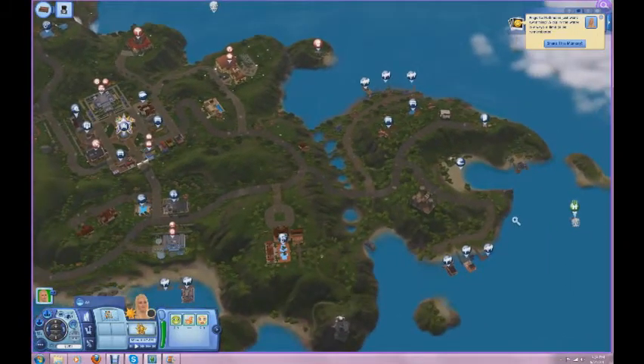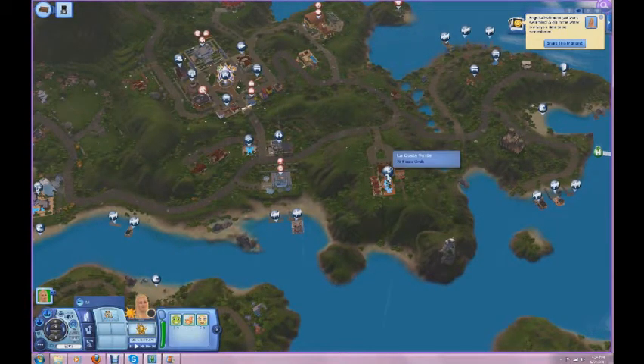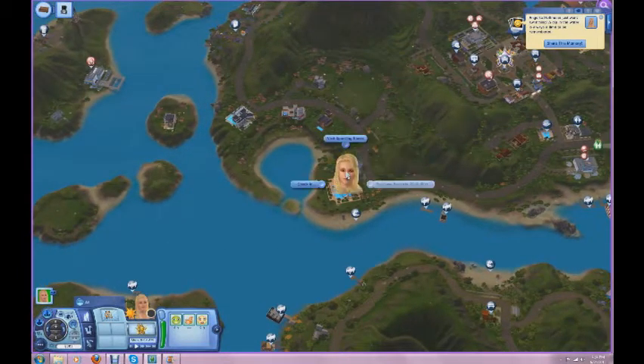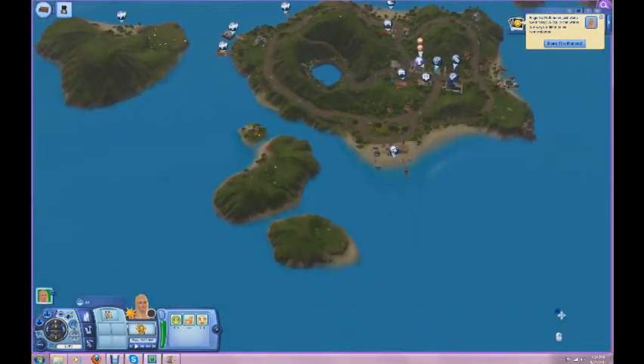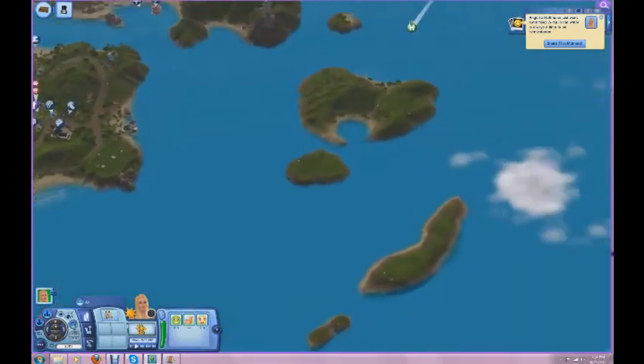We saw this one already, which is called La Costa Verde. Then we already looked at Sparkling Sands. Let's see if there are any other resorts - and no, there's not right now.